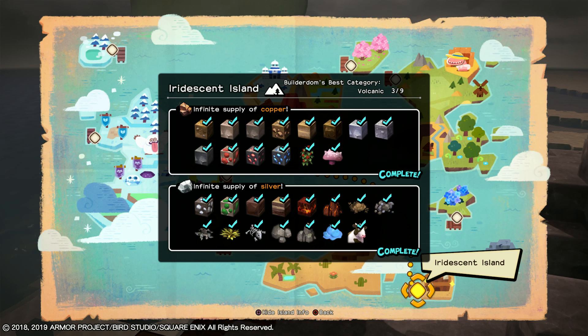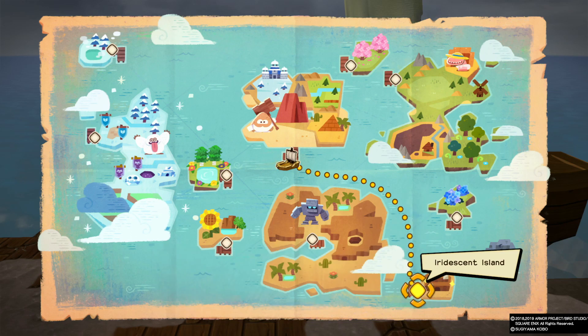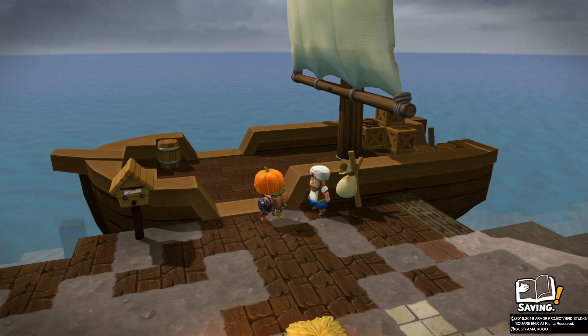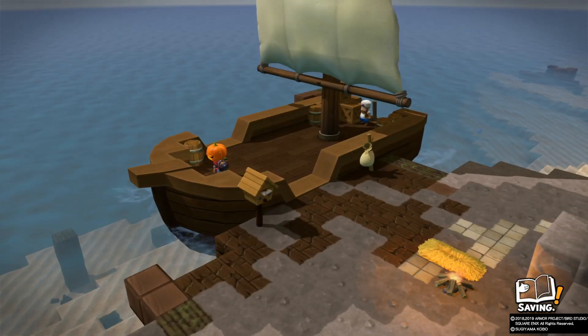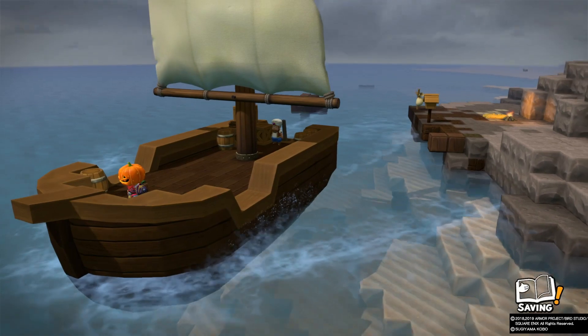This is Iridescent Island. You might ask why this island? Well, there is a creature here with a 100% drop rate — it is the Red Caterpillar. In chapter 2, there's only a limited supply of cotton, and in chapter 3 you have to kill enemies for it. But the Iridescent Island has an unlimited supply. That's why we're doing this. So get on the boat, pick Iridescent Island, and off you go.